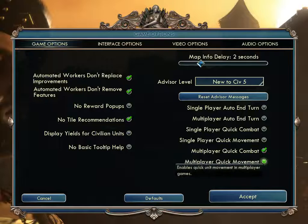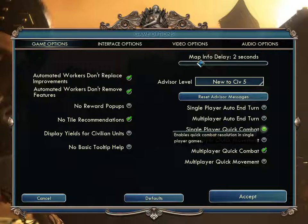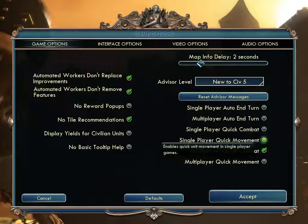'Single Player Quick Combat and Movement' and 'Multiplayer Quick Combat and Movement' — same thing but single versus multi. Between turns, stuff happens. Do you want animations for that? If you've played Fire Emblem, you know about this — when two units fight, an animation comes up showing them fighting. With quick combat checked, there's no animation; it just tells you the damage. Same for movement — do you want to see them walking somewhere, or just see them move? I've left them off for the most part.